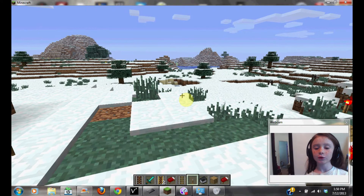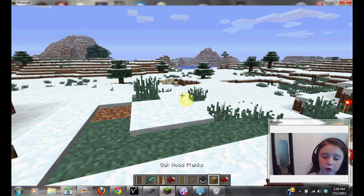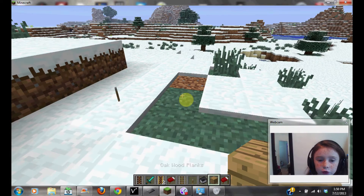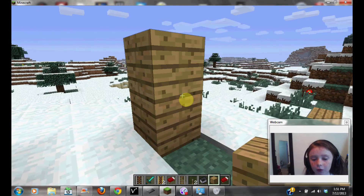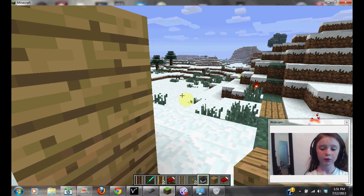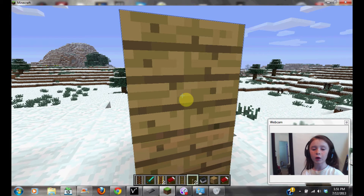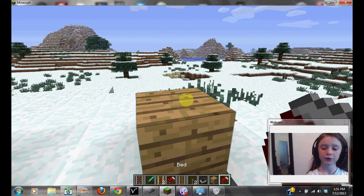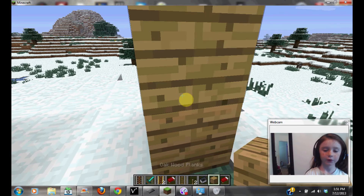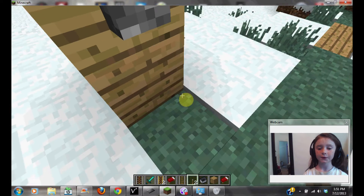So, the first thing you want to do is you want to put down two blocks. And you want to put down the lever on the top block. You want to put this one on the top block, like so.